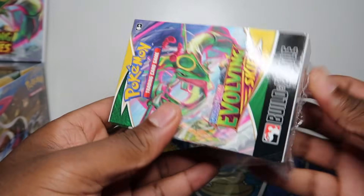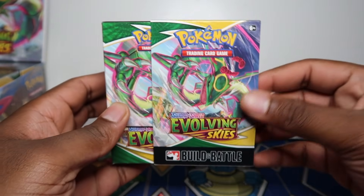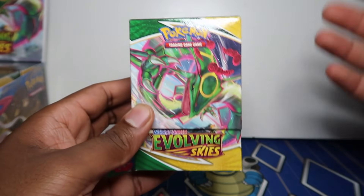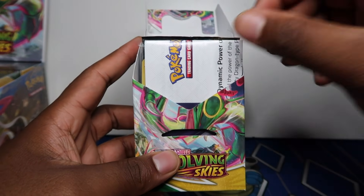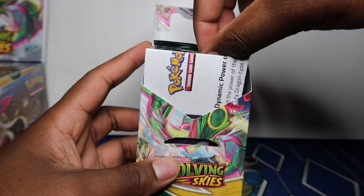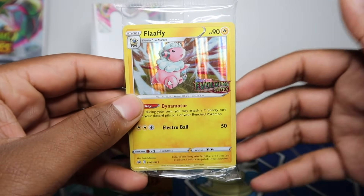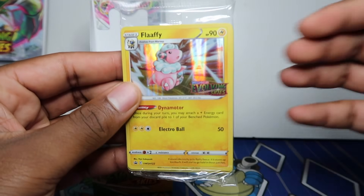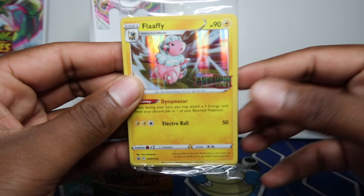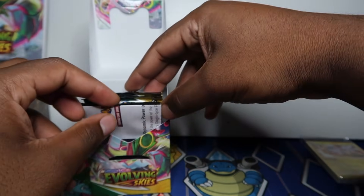Let's see what the first promo is — yes, we got a Flapple! I know there are a few Appletun and Flapple fans in the discord. We've got a sealed one here; we're not going to open these. I'll probably sell them sealed but keep the birds for my personal collection. Not too fussed on Flapple, so you guys can have that one.